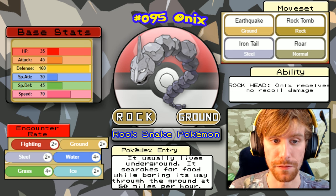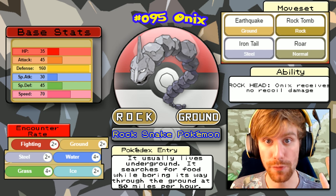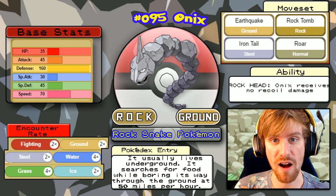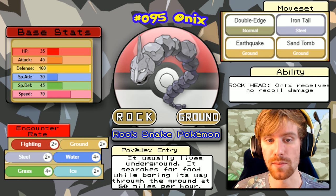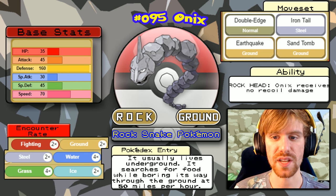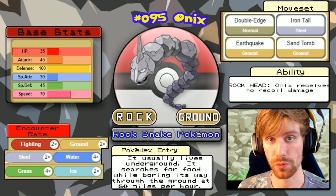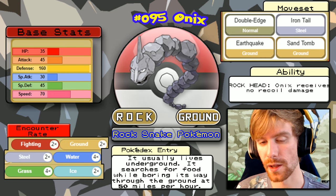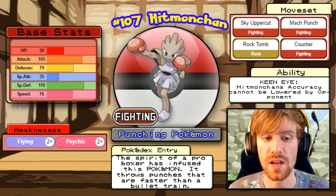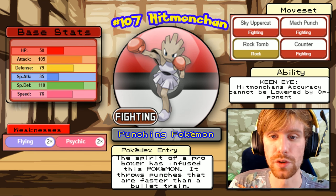Onix is a Rock/Ground type with incredible physical defense but no special defense. It's weak to Fighting, Ground, Steel, Water, Grass four times, and Ice. We'll counter with Vaporeon — one Surf should knock it out quickly. His second Onix has the same weaknesses but different moves: Sand Tomb and Double Edge. It will hurt with Double Edge without recoil. If you have a Grass or Water type, neither Onix should be a problem.